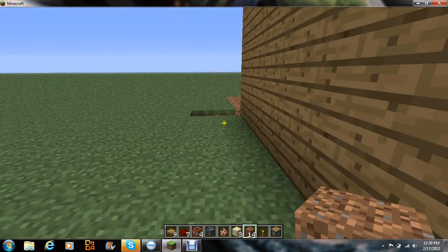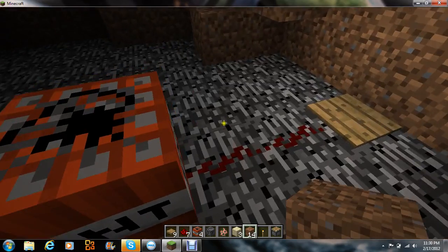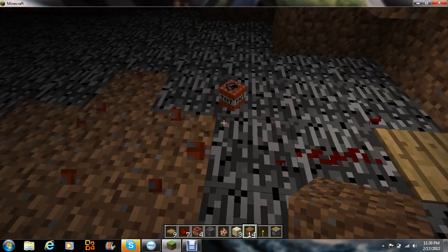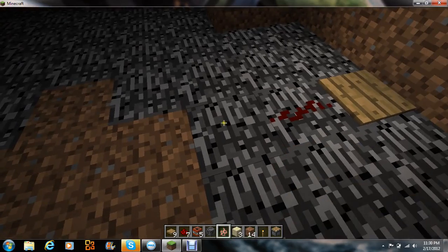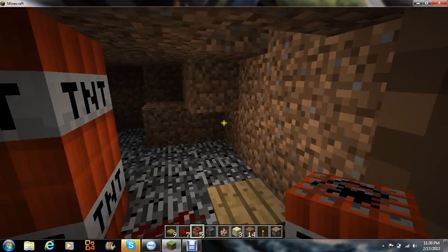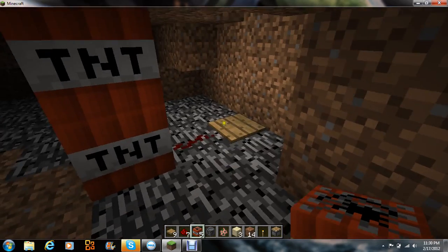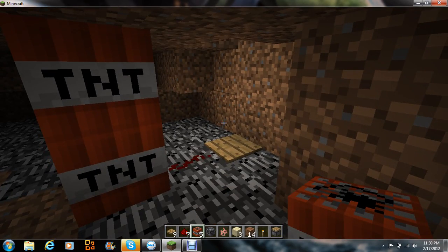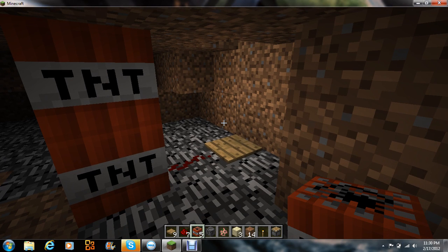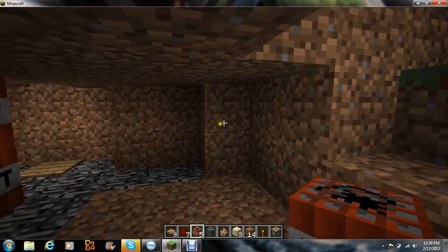I'll show you what I have underground here. I'm gonna show you how this works too. Alright, so you go underground and you have to build this up like this. When you step on that — when someone steps on those pressure plates up there — well here, I'll show you. That's what it looks like down here.